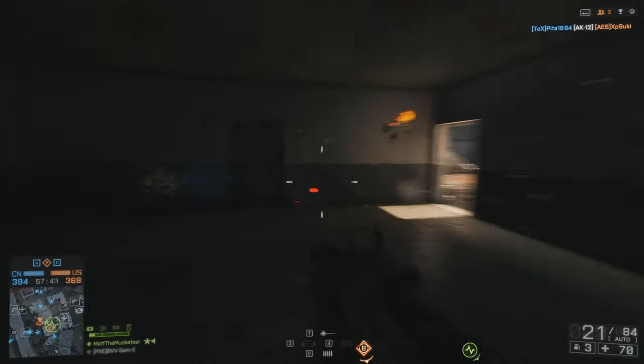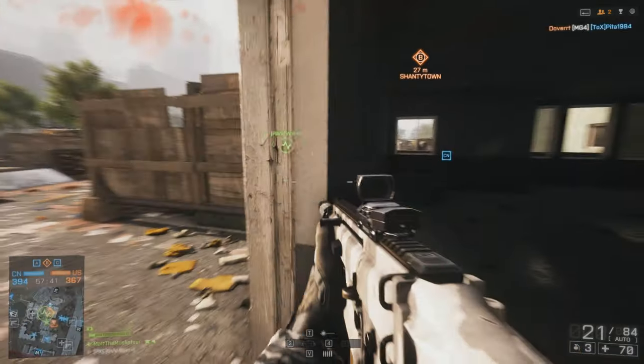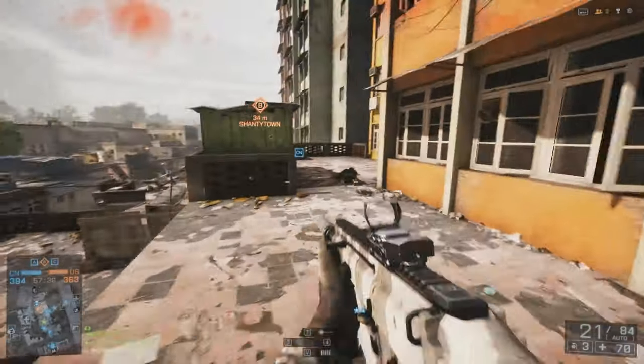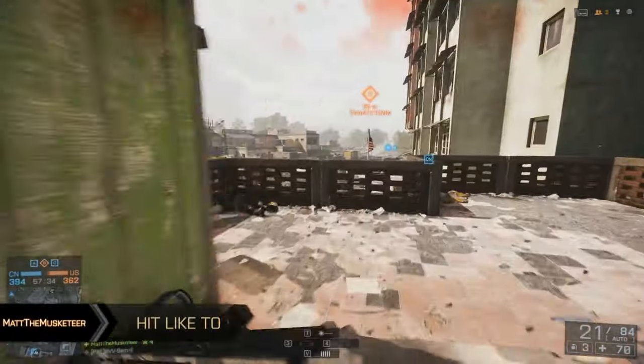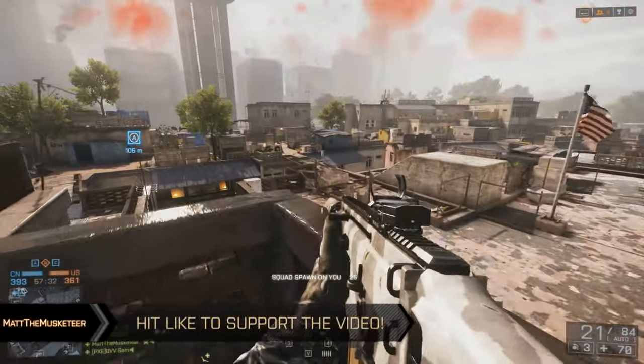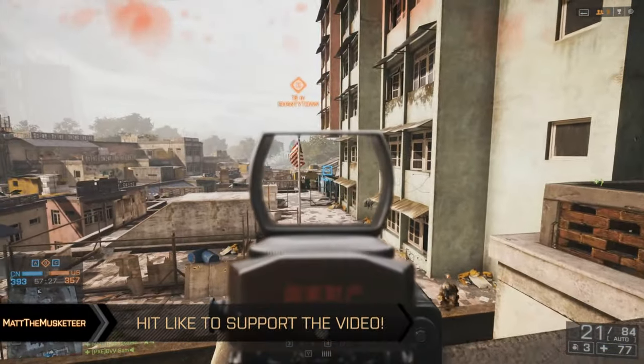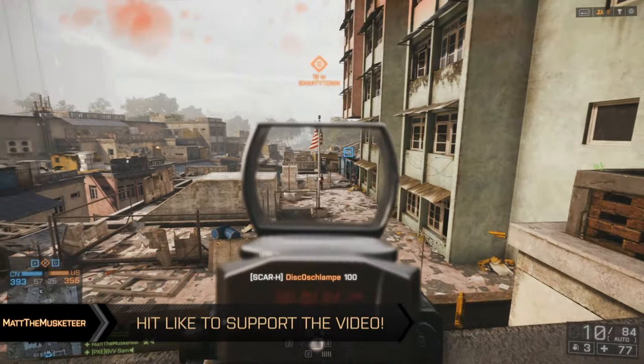Today we're going to start off by taking a look at the assault class. The great thing about the assault class is it can practically be used in any situation, so giving you just one weapon setup wouldn't be to any real advantage. We're going to break this down into three sections: close range, medium range, and long range weapon setups.